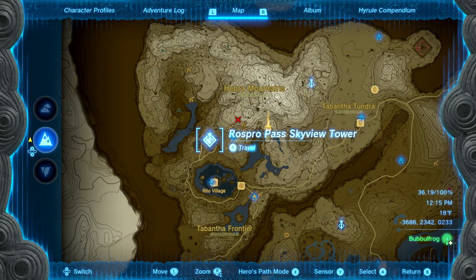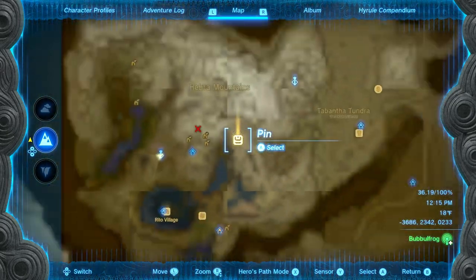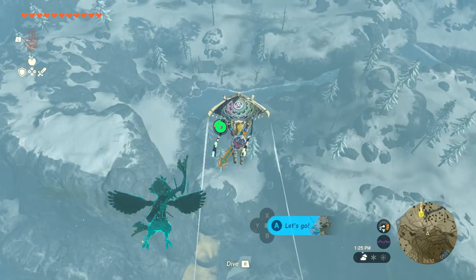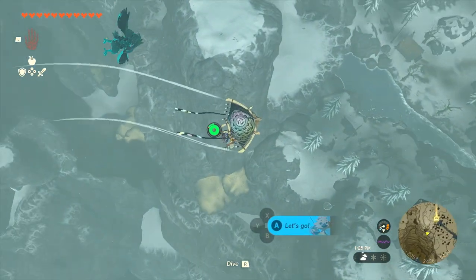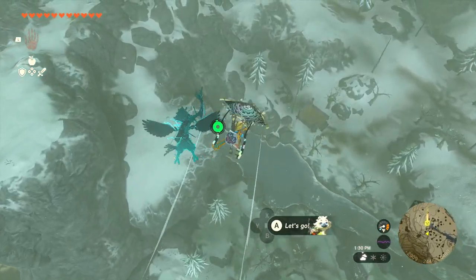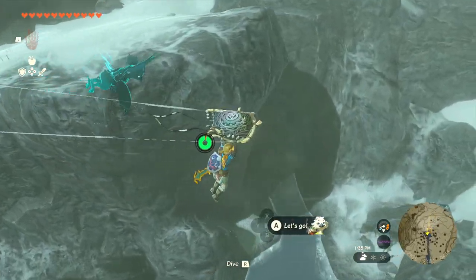We teleported back to the tower again and the last place we're going to want to go is right around here. Go ahead and shoot out of the tower and make your way there. When you get over here you don't want to fly down there — you actually want to come here to this river. Now that we're here, glide down and you'll be able to go inside.